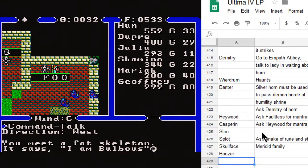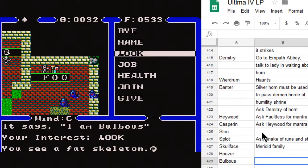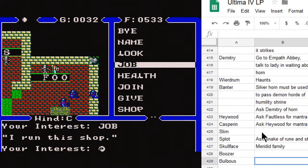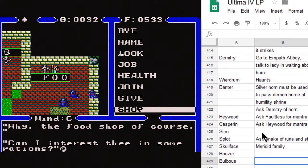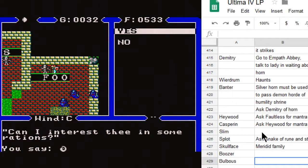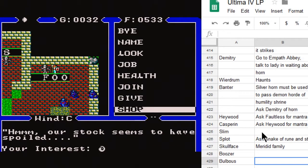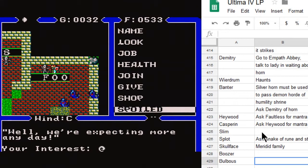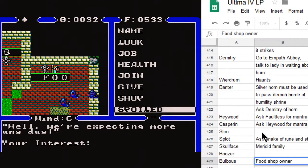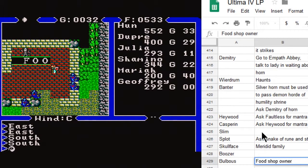We meet Bulbus, a fat skeleton who runs the food shop. He couldn't be better. He offers rations but says our stock seems to have spoiled — expecting more any day. Then we find Boozer, a dumpy ghost who was once a powerful merchant of boundless wealth. A proud soul surely knows not its worth. The game is really illustrating something meaningful here: even in death, some of these spirits still haven't quite let go of their lives and their pride. That's pretty terrible.